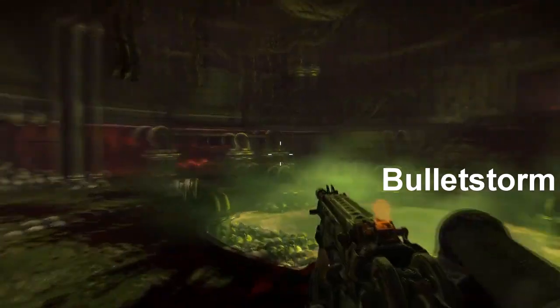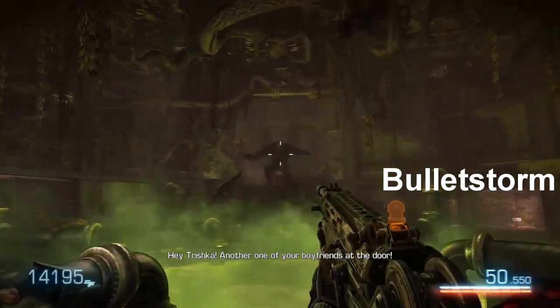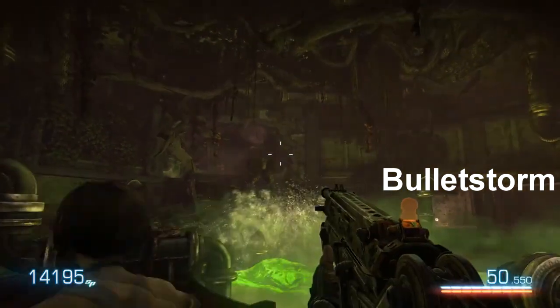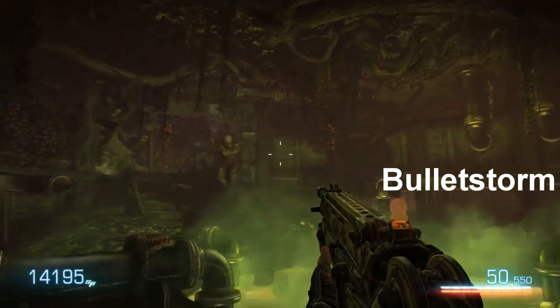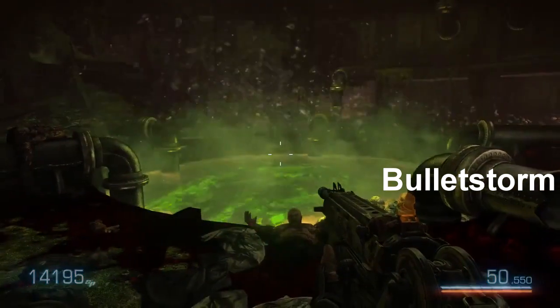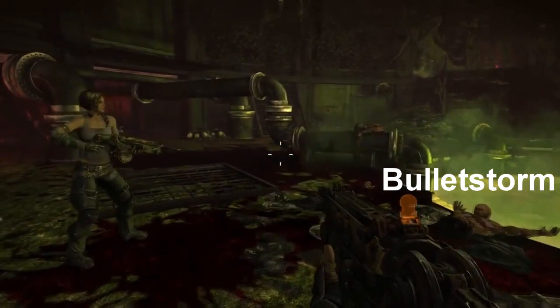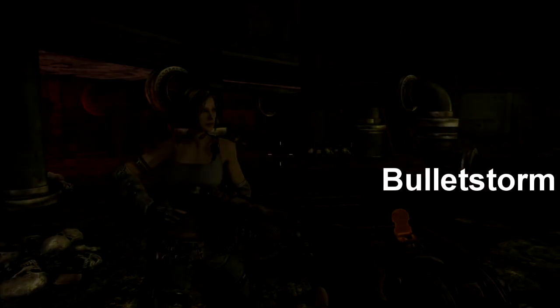Coming in at number seven is Bulletstorm. It's a bullet-hell shooter — you just shoot, there's a story but it's mainly just fun shooting and killing. I wanted to try a shooter on this device, and this was the cheapest option available, so I bought it.